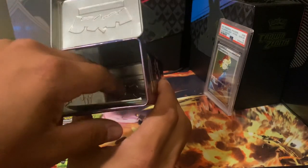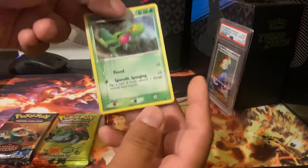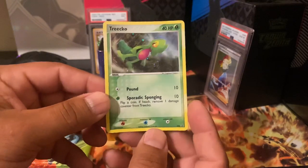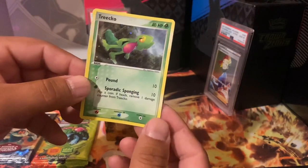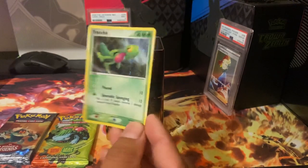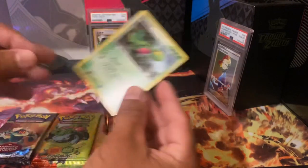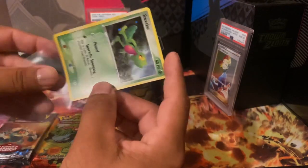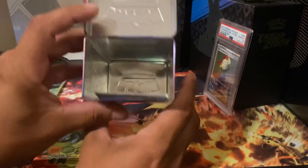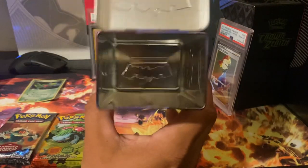Let's see what else we got in here — one very warped Trico promo card. We'll put that in a sleeve and a top loader and it should straighten out.